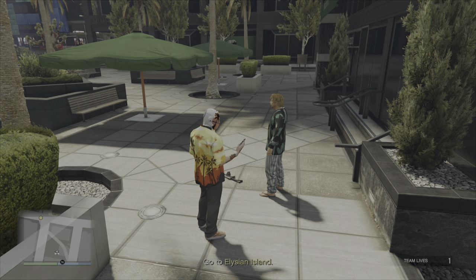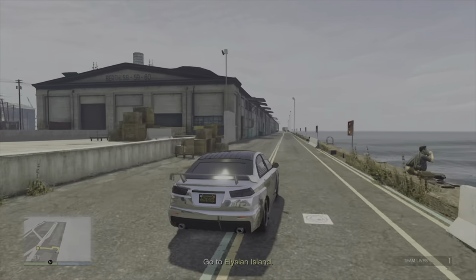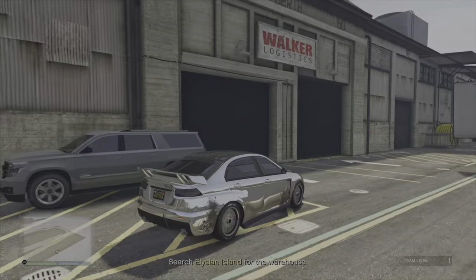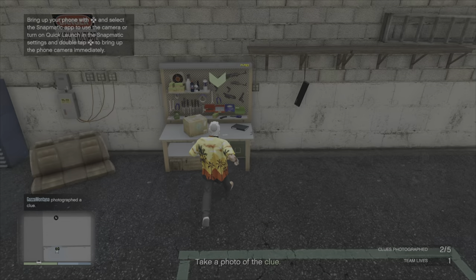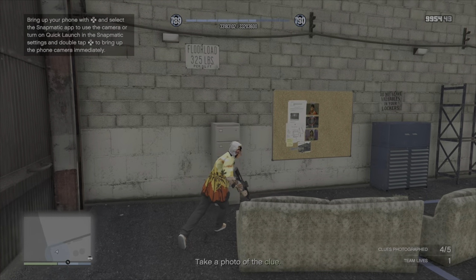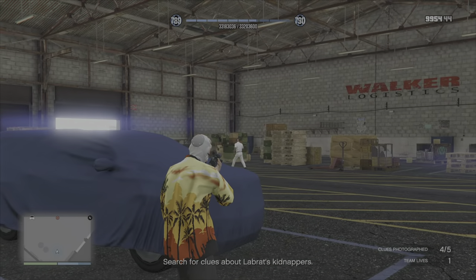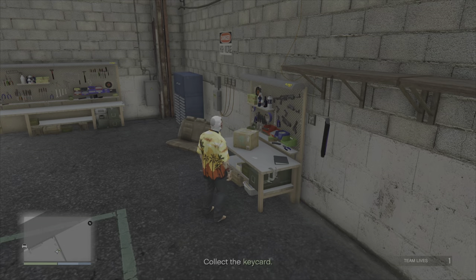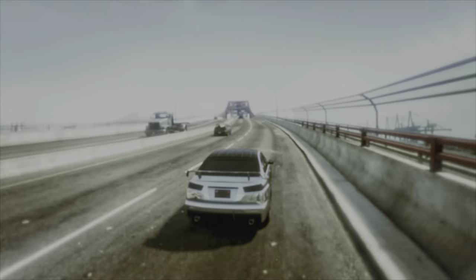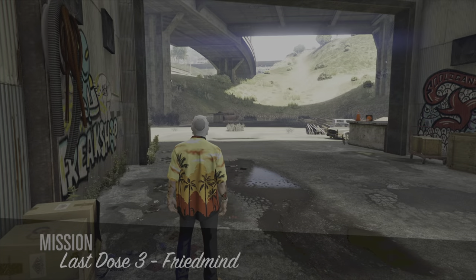Kill all the guys around the hippie boss and stand next to him — you'll automatically bring your phone out and ring Dax, who talks to the guy. He'll then tell you to go to Elysian Island. Go around the back, find the locker, go through the door and photograph five clues: pharmaceutical goods, a crate with weaponry, a key card, a clipboard, and a heist prep board. Watch out for a couple of guys who walk in — take them out silently with a suppressed weapon, then grab the key card and leave to complete the mission.